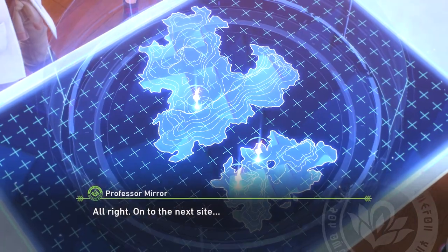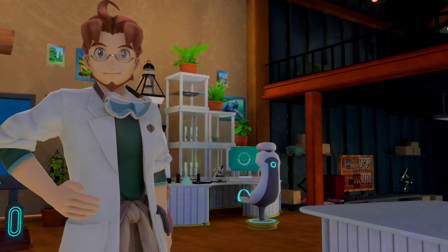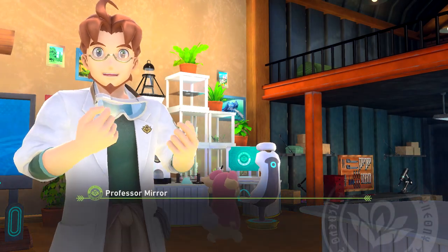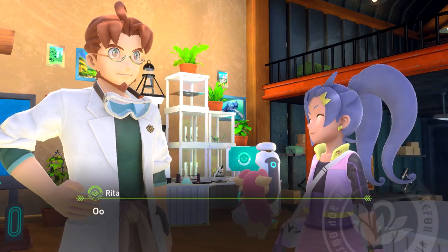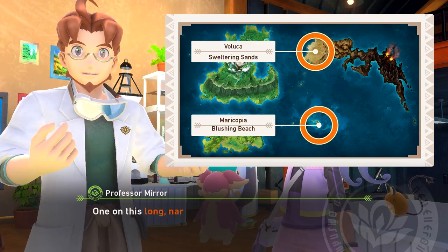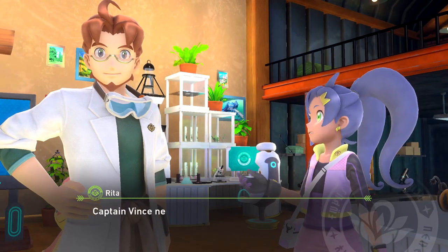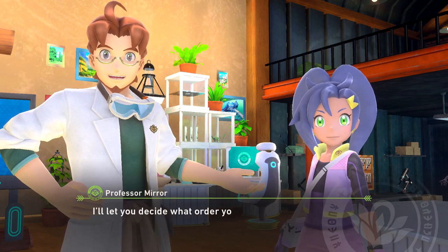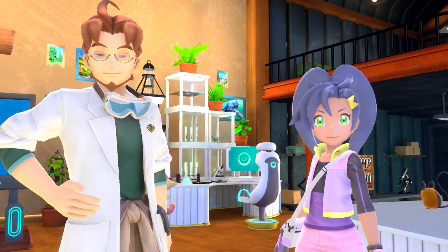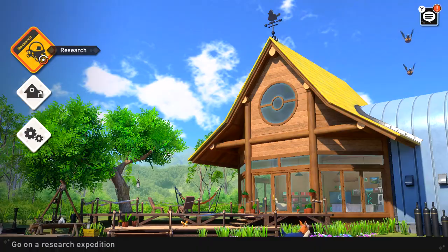All right, on to the next site — looks like we're just going to a whole new area. We've got new islands to explore! There are two teleportation points: one on a long narrow island and another offshore in the middle of the water. Captain Vince never got to that offshore spot — this is going to be amazing! We'll let you decide what order to visit them. So we have two new areas to explore — very cool.